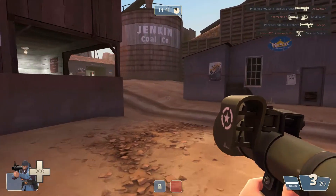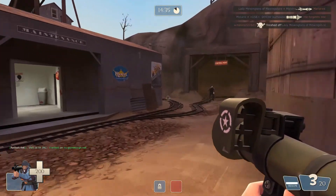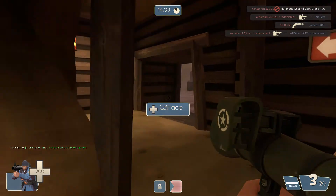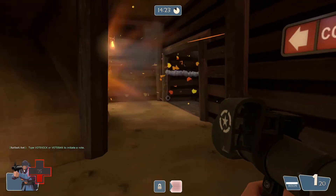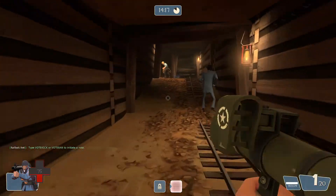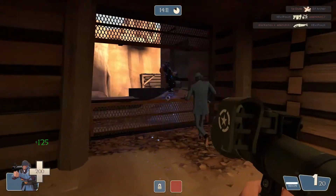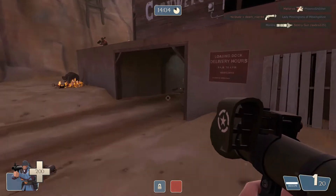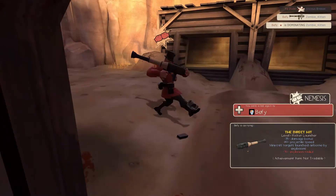What's spy checking? Spies can cloak into whatever class you want. Spy checking is mostly for pyros because they can catch them on fire even if they're cloaked as you, and then they catch on fire so you know they're a spy and you kill them. But with a soldier, if you just think someone's acting a bit strange, you can just shoot them with a rocket to make sure they're an actual player or a spy — just to make sure you don't get your heavies killed or your medic or other important classes killed.